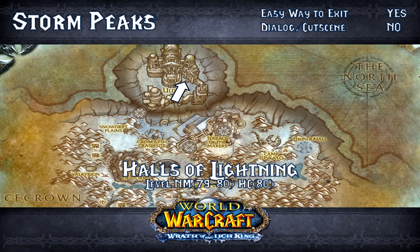Halls of Lightning is up next. It is level 79 to 80, so top end on normal, and of course 80 on heroic. Is there an easy exit? Yes, very much so. Right behind the boss's throne is a balcony with a cracked area — this is fully intended. You can drop off the end of his balcony onto the starting platform, and you're literally two seconds' walk from the portal to get in or out.